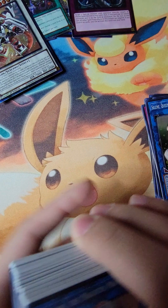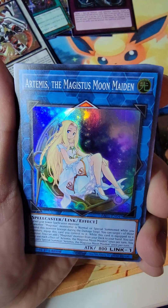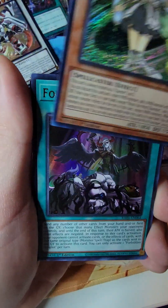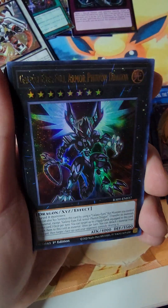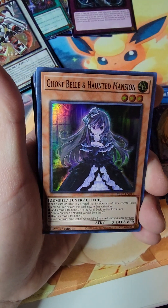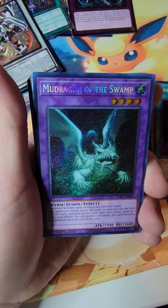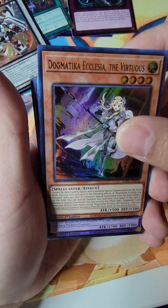Okay, let's just go through it. No repeats, right? We don't like repeats — unless they're money cards. Got an Artemis. A Secret Win. A Forbidden Droplet Ultra. Galaxy Eyes Full Armor Dragon Ultra — pretty sweet. A Ghostbell Haunted Mansion. Change. A Secret Mud Dragon. Dogmatic Ecclesia.